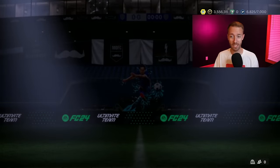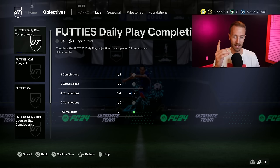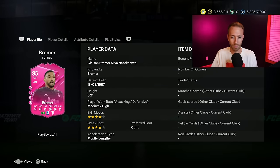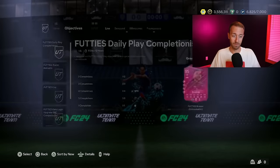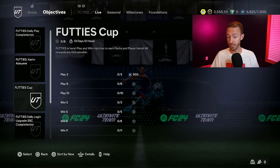Now we're going to go to objectives and get everything covered. There was a lot in objectives yesterday. This is the first thing that I noticed and I like about Footies so far - there are so many players. The daily play completionist even gives you a player reward. The packs are solid, and you even get a player. You get a nice 95 rated Bremmer here with four play style pluses. He's missing a lot of defensive play styles for being a center back, but for a free 95 rated Footies card just for playing three games a day, that is not bad.